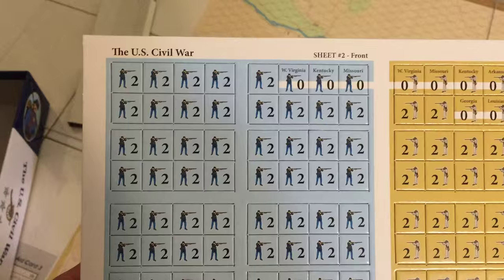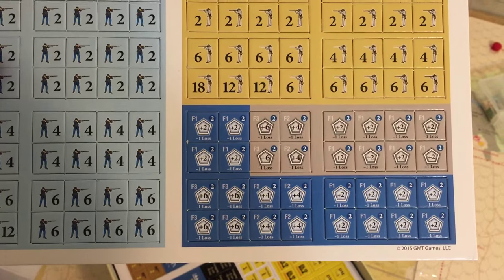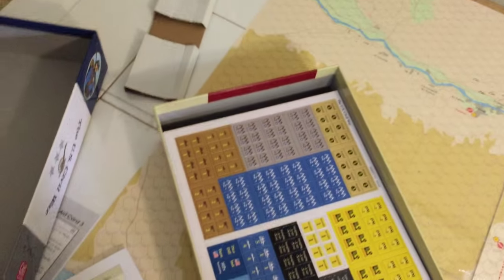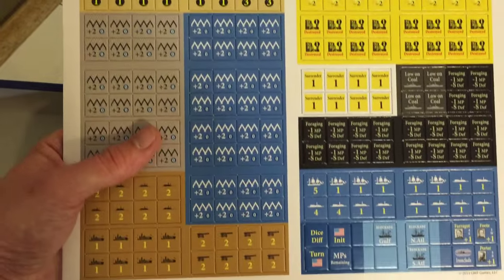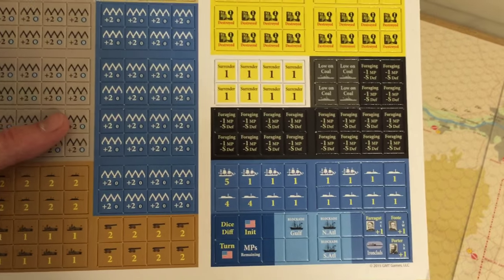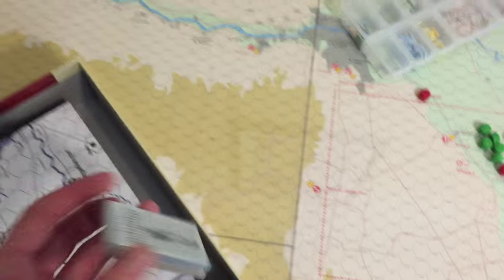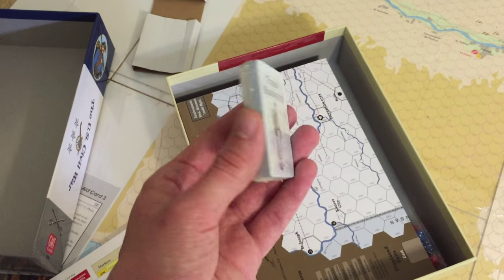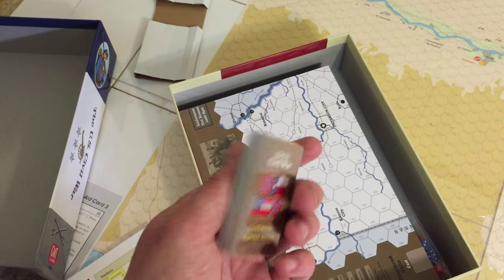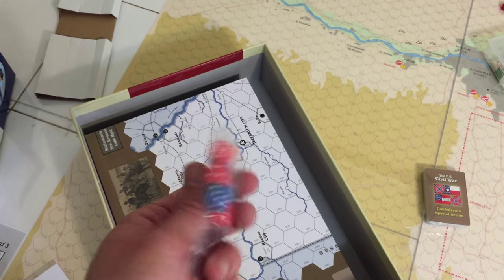Now, I have no experience with Victory Games Civil War, which apparently this is not just a successor to — it incorporates a lot of other designs, from what I understand from reading online. But you can tell it has a lot indebted to that game in terms of shape, size, and the counters they use. It's its own entity. These little cards — I bet this is what makes it less solitaire-friendly, but I'm sure there's a way to randomize their use. Nice, sweet, small dice.